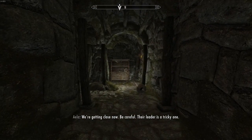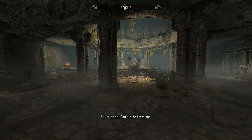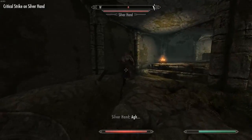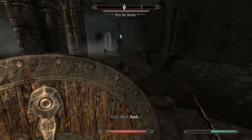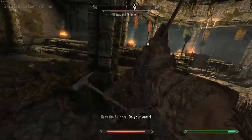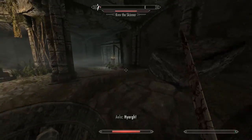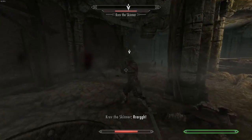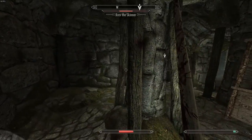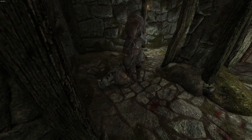We're getting close. The leader is tricky — the Skinner, because he skins them I'm guessing. Oh, that's the guy — Krev the Skinner. Wouldn't it be ironic if we killed him as a werewolf? Get a critical strike on him. Blocking doesn't do anything. Run — I'm running back, I'm holding back. I'm using logic to my advantage here. I did it — I killed him. I killed the werewolf slayer.